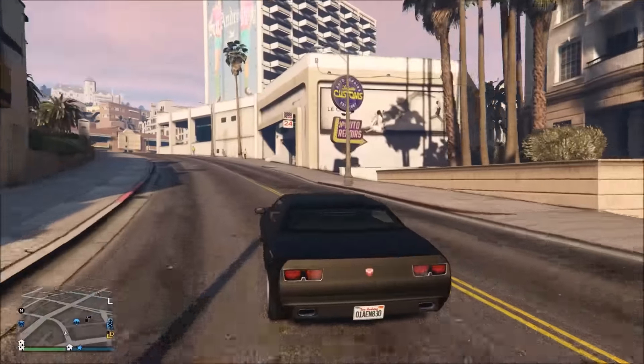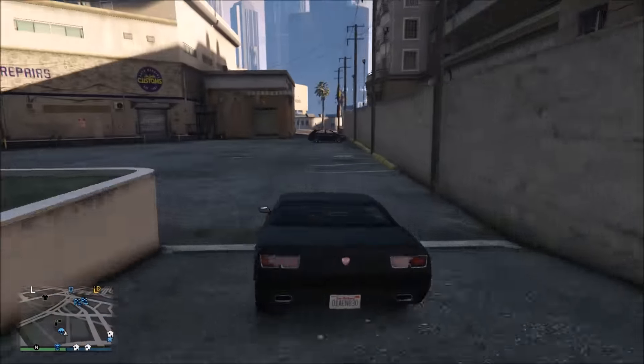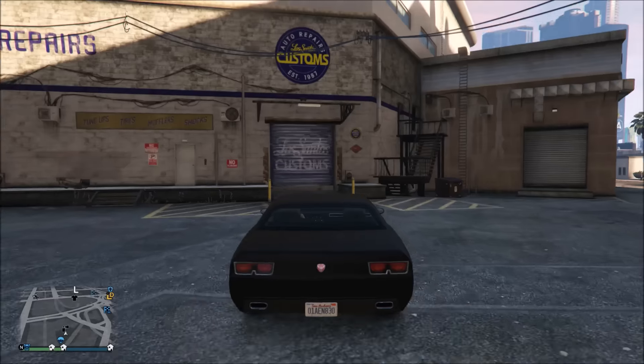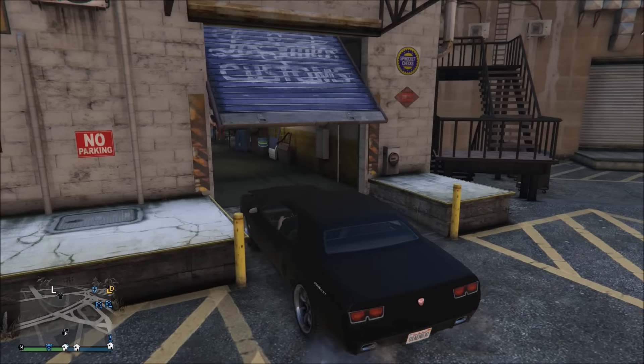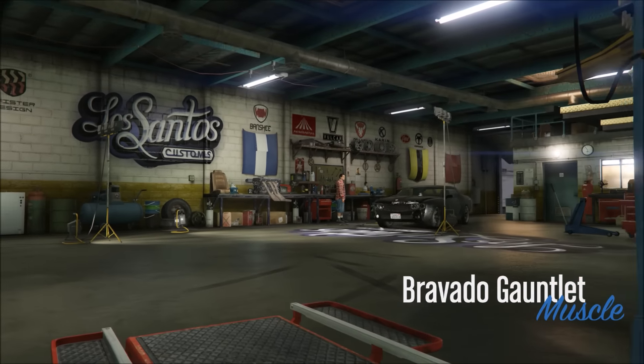To start this glitch, you're going to want to find any street vehicle on the streets. Take it to Los Santos Customs and fully customize it. The one thing you do not want to do whatsoever is put a tracker on it. So just fully customize the vehicle — do not put a tracker on it.